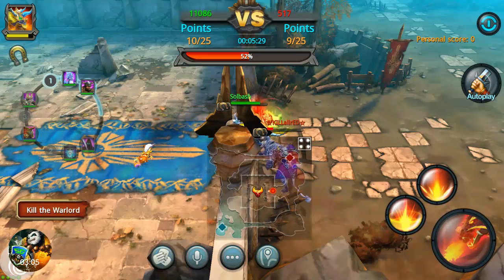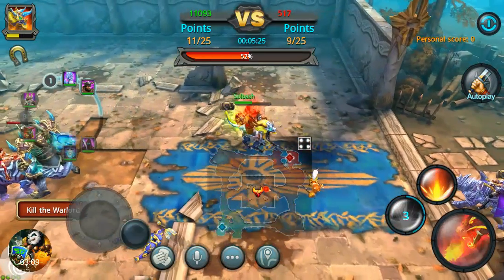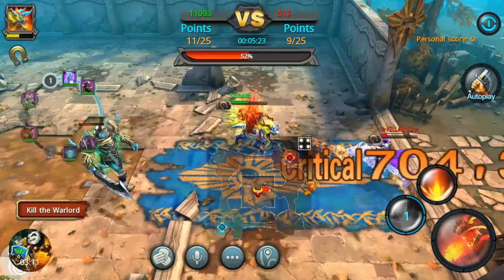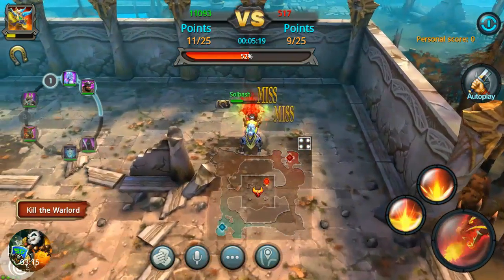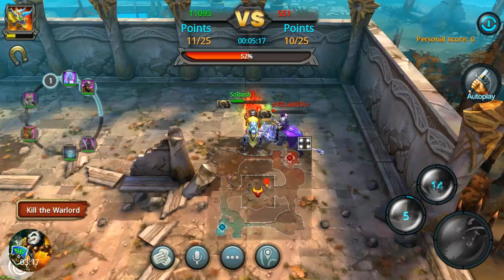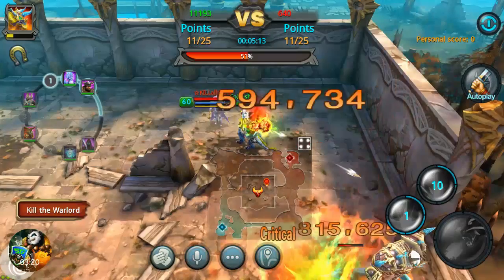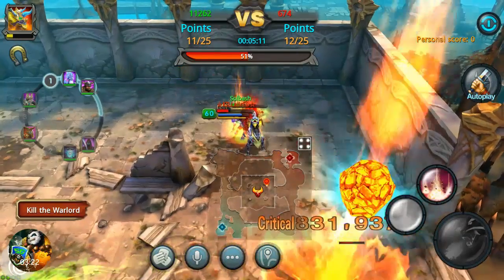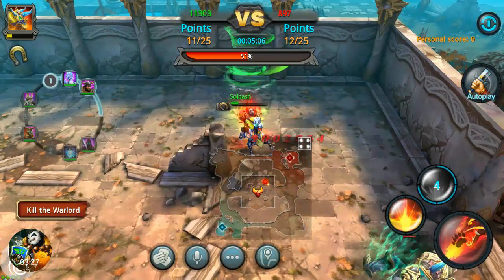This guy is hardly taking any damage from me even with special abilities. Not sure what level this person is. Can we just take him out with one of these moves? Yes we can — that should kill him right there. He's only level 60 and as you can see he is still doing a pretty good bit of damage to me.